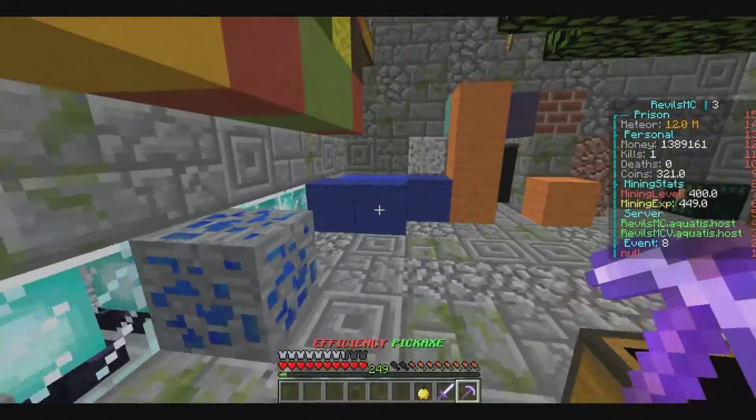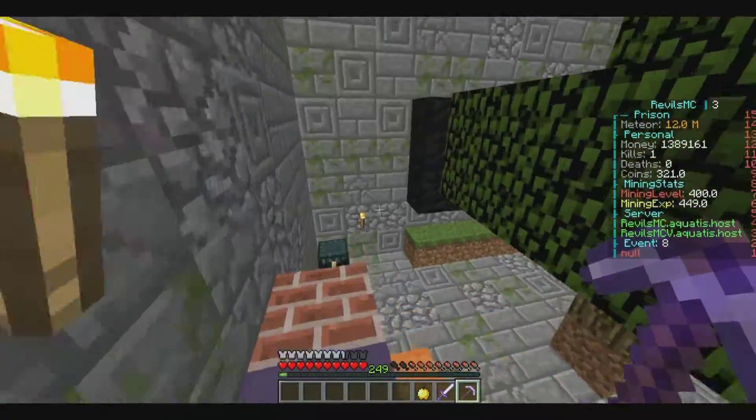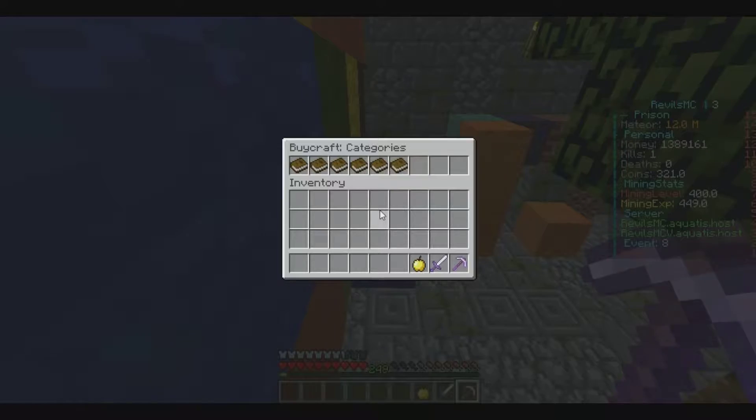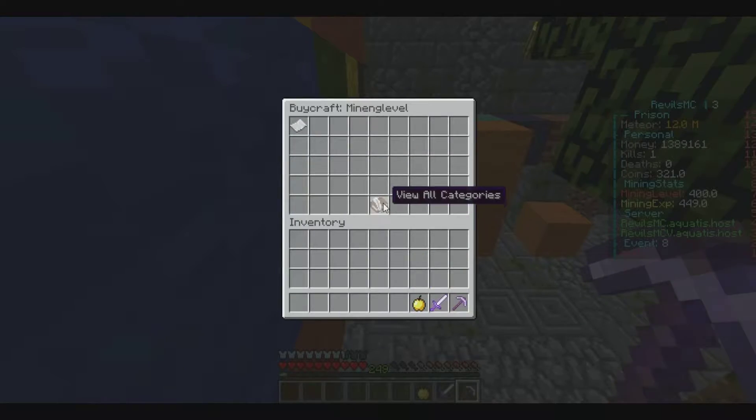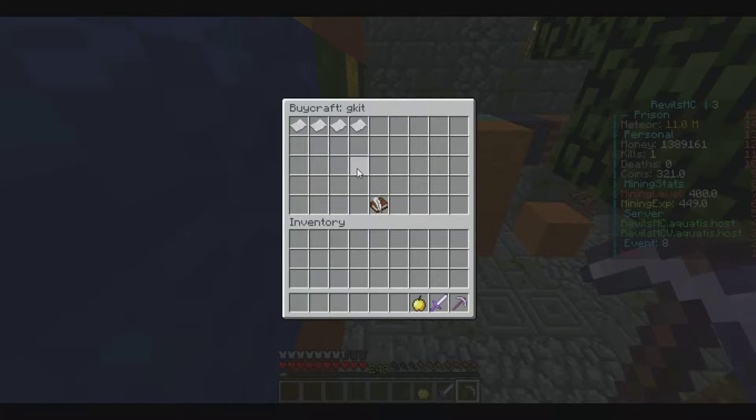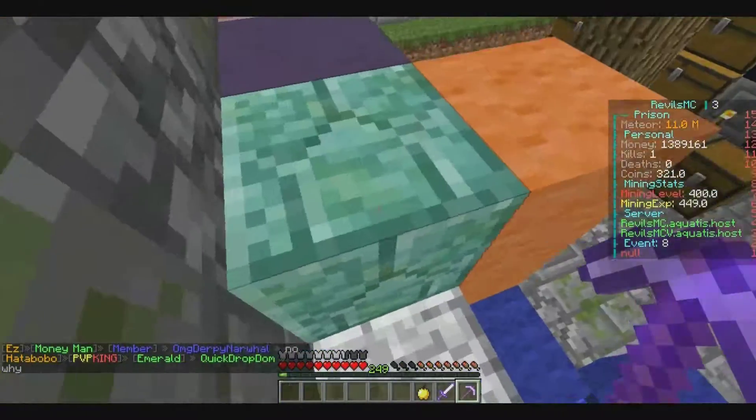That's going to be for today's episode — a nice simple episode showing you guys how to upgrade those and get the G kits. They're definitely worth buying. If you do slash buy, there's mining levels, coins, G kits, ranks, unban, and donate. The efficiency pick G kit — you get all of them with it. Totally worth it — they carry over to when the server resets.